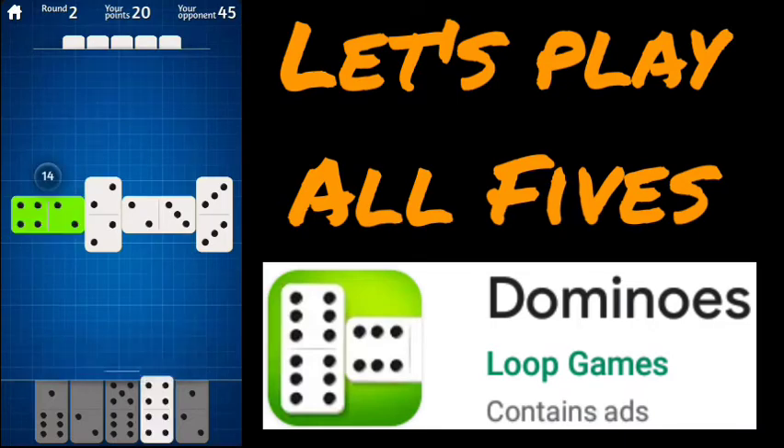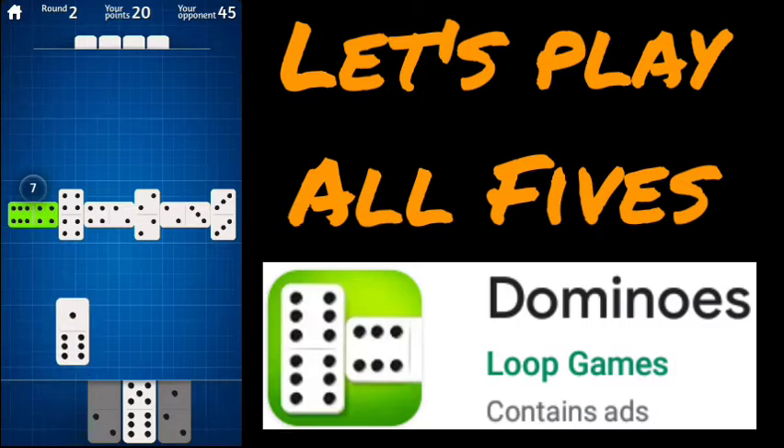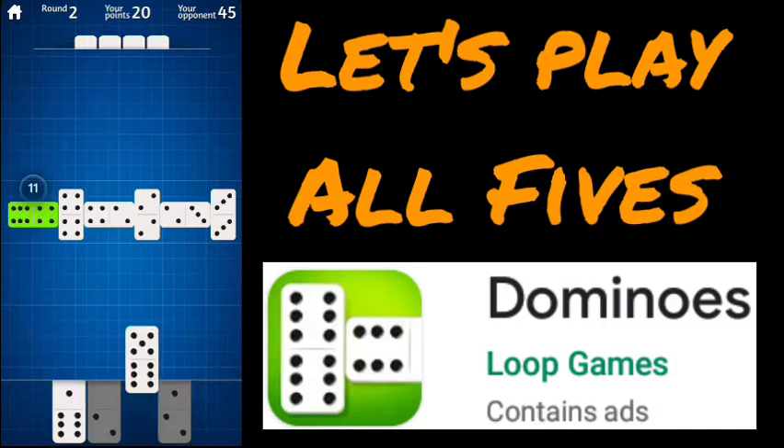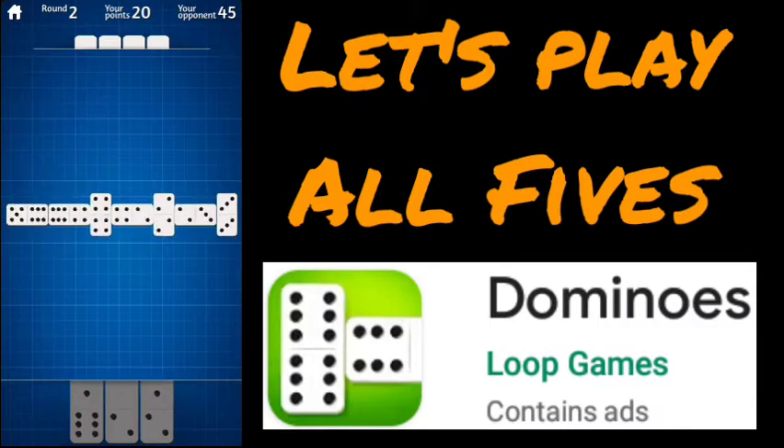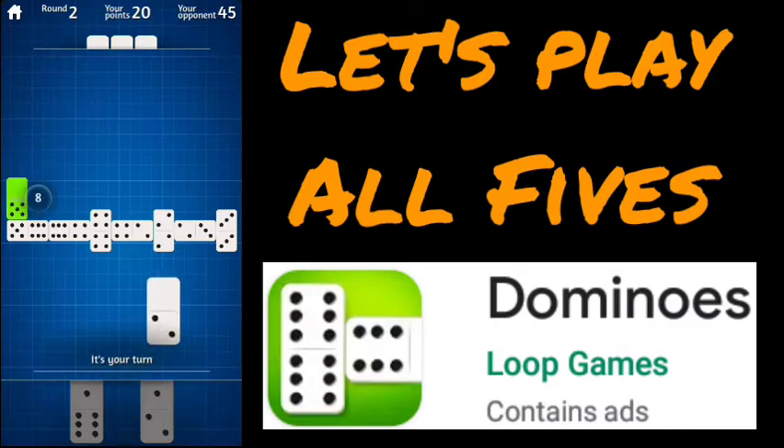Only one we can play is this double-4. Edge is 14, no points there. That's a seven — can't play that. That's an 11. We're going to make the edge bigger by playing that. Although, we could also make a case for playing the 1-6-1 because we could play the 1-2. We only really have one choice here, so we're going to play that.